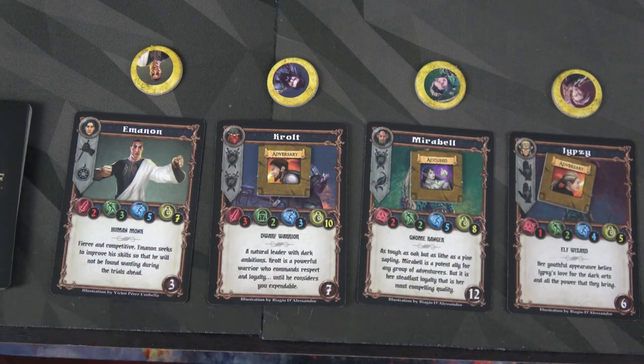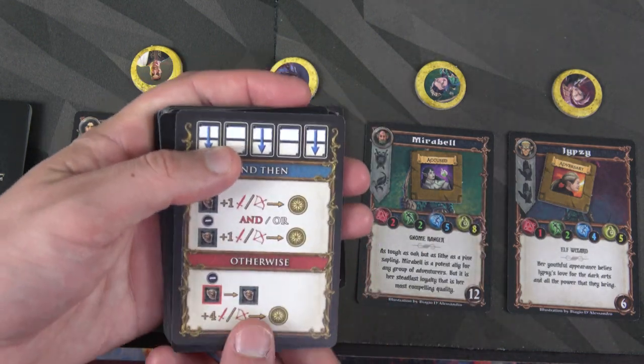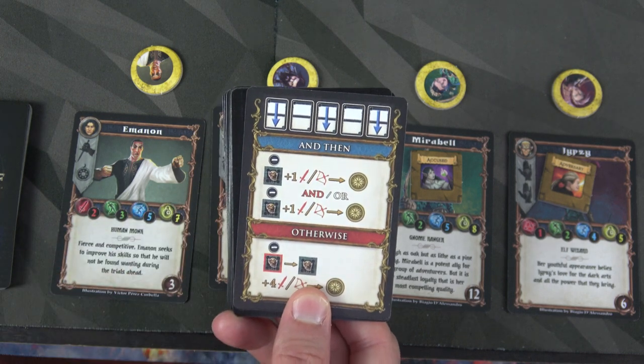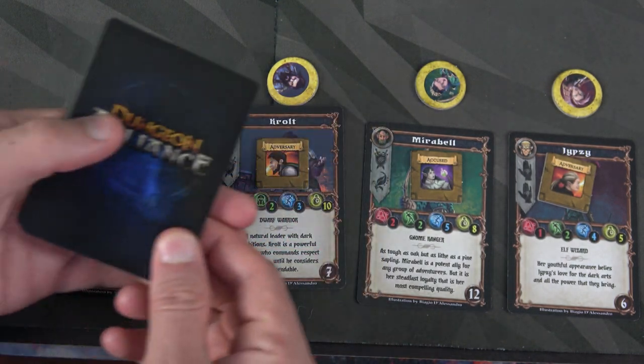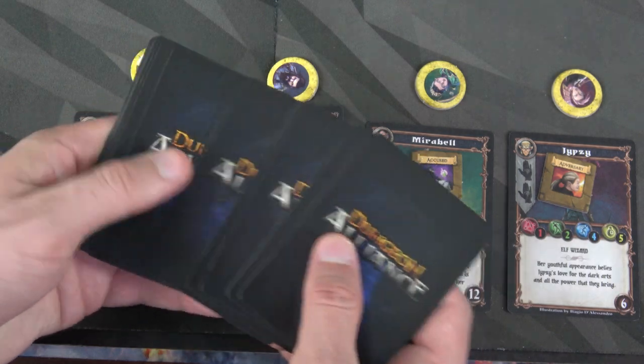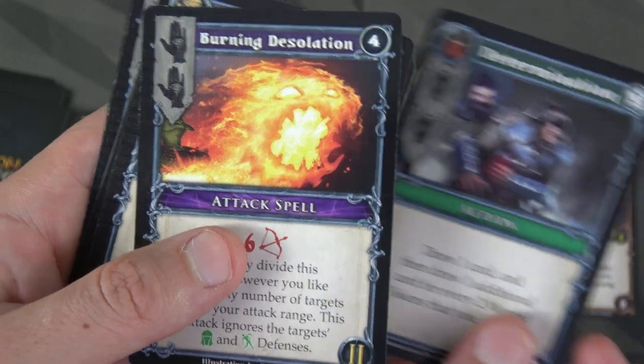We have our four heroes here. Don't forget, we get to look at our top solo AI card. Oh, we're going to lose three cards from the draft area. Let's draw up to our hand size of seven. We have Determination — great for Krult. We have Burning Desolation for Yipsy. I'm going to call her Yipsy, just because I like that name.